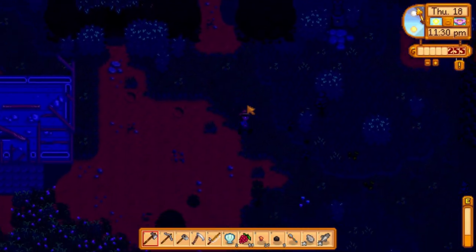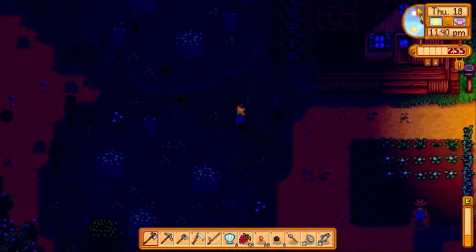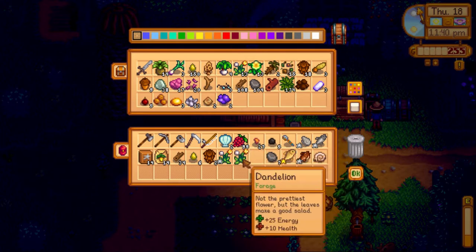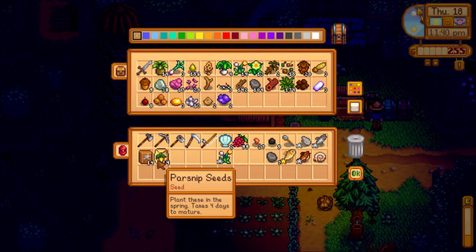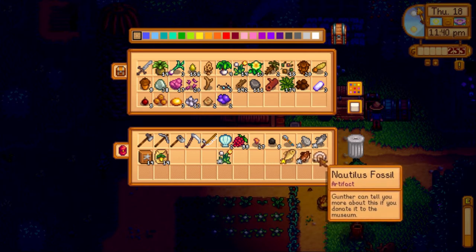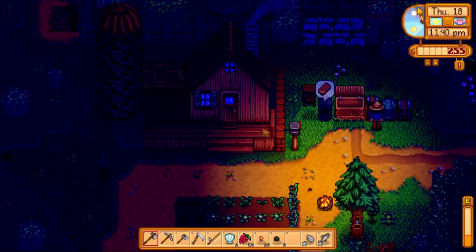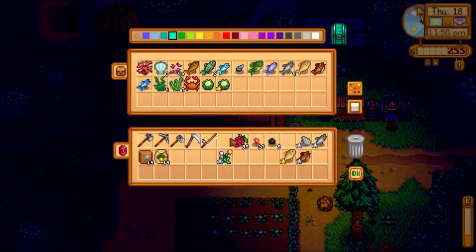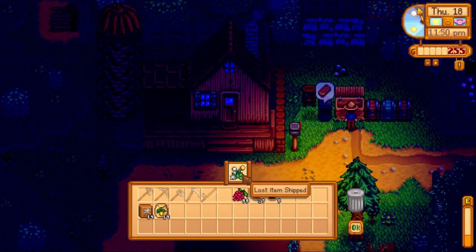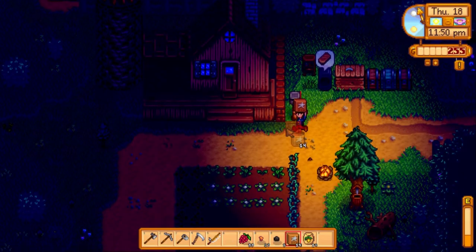That fishing trip was cut very short — I didn't realize how full our inventory was from chopping down trees while foraging. We also got a nautilus fossil that came out of a chest while fishing, which is pretty cool. I'll stow the artifacts to take to Gunther next time. I also realize we never planted our crops for the day, so I quickly take care of that.